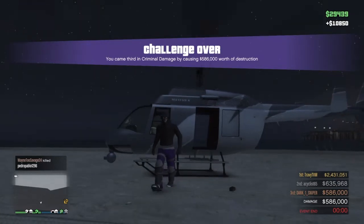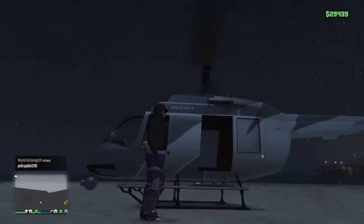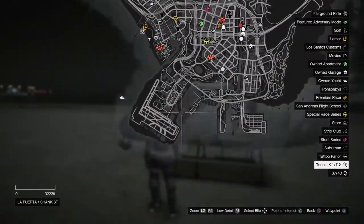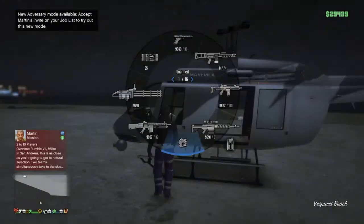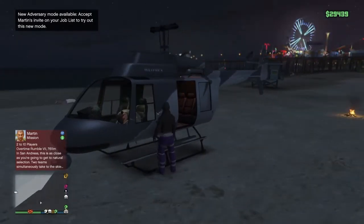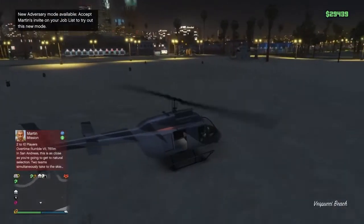Alright then guys, so to do this glitch, all you guys are going to want to do is get a helicopter like this one, called the Maverick, or the Frogger, or the Annihilator. Now I'm going to show you guys where you can get one of these from. You can get one from over here at the little airport landing zone, you can get one over here at the airport, or you can just call Merryweather like I did here and shoot the pilot. Once you guys do get one of these helicopters, just go ahead and get inside of it.